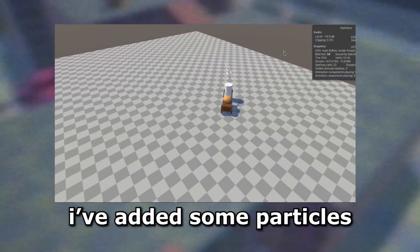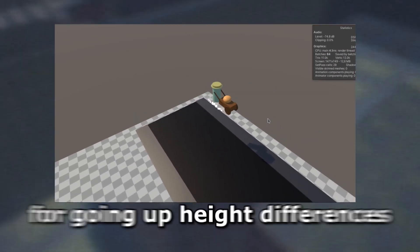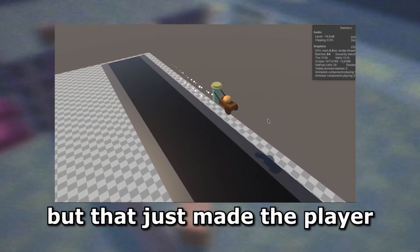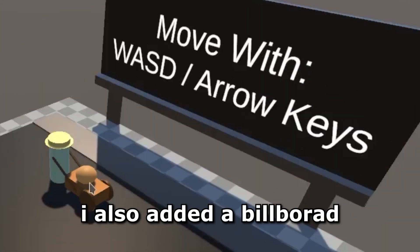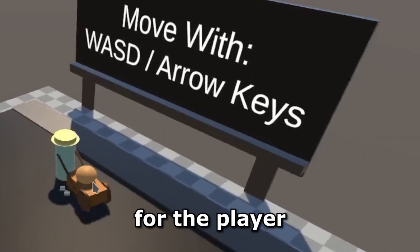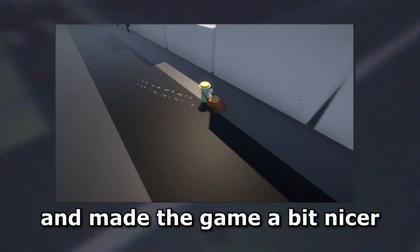I added some particles to the wheels while tweaking the movement more. I tried to use raycasting for going up height differences but that just made the player fly. I also added a billboard that shows the controls for the player, added some post-processing, and made the game look a bit nicer in general.